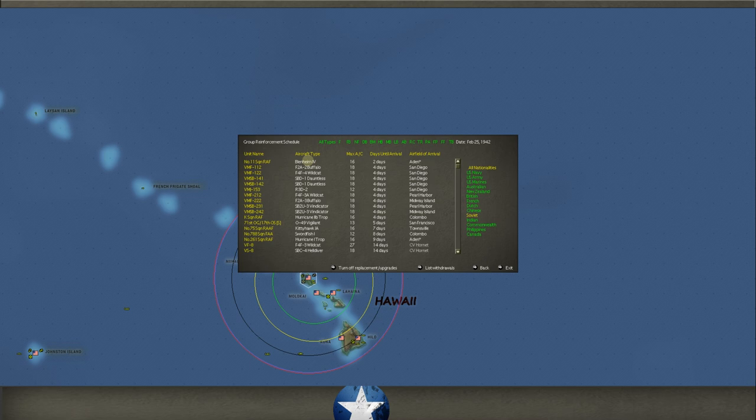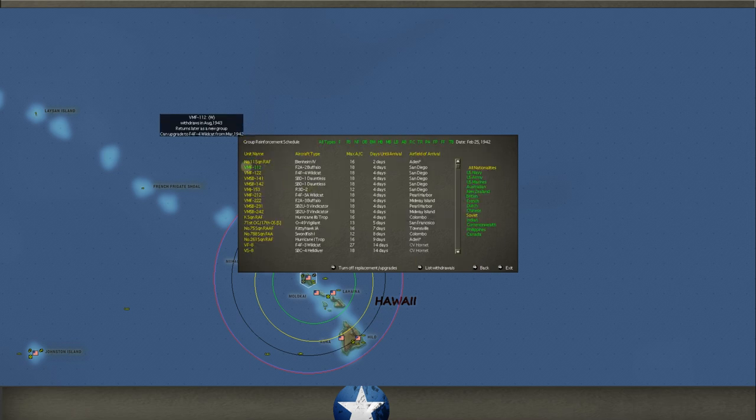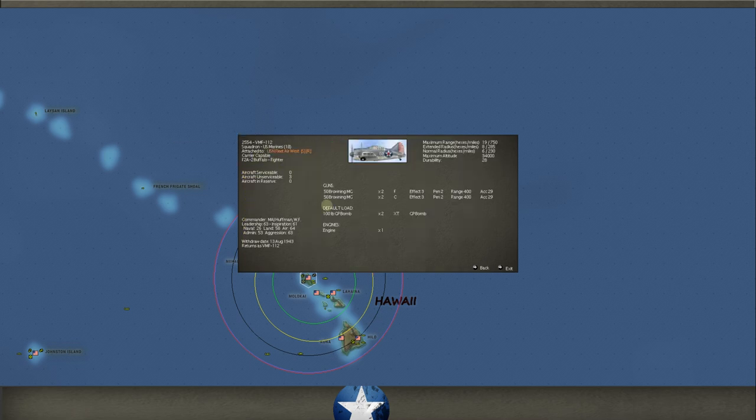We're also getting Buffaloes, Wildcats, and Dauntlesses — all Marine aircraft coming into San Diego. They could be used as training aircraft; their command is Air West. As someone corrected me before, the V in front indicates Marine aircraft. These are carrier-capable but not carrier-trained. You can be training pilots with these groups. Some come in at Pearl and Midway, and a bunch here at San Diego.